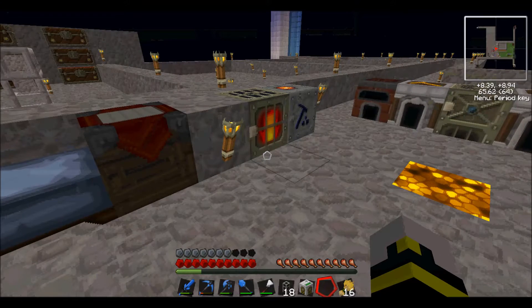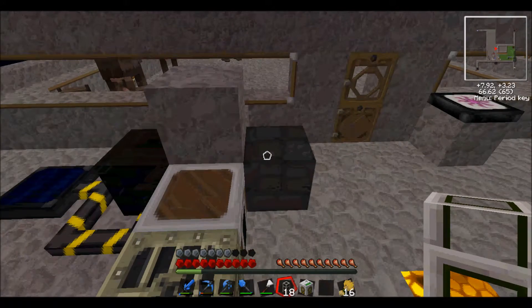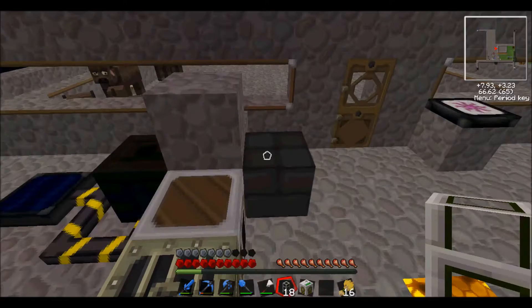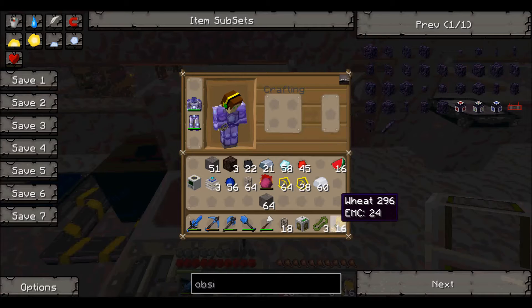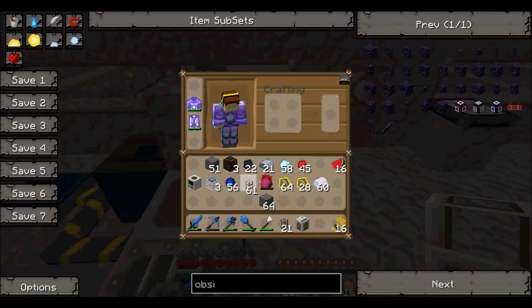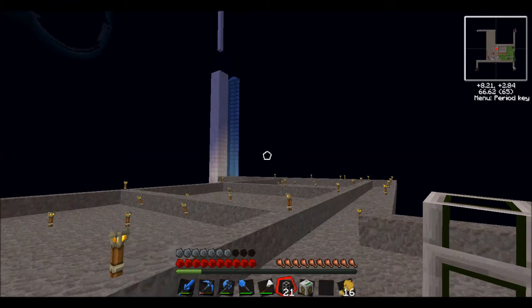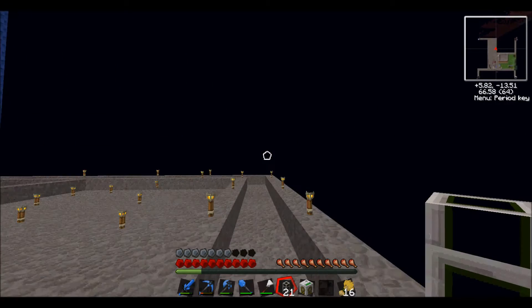I need some waterproof pipes to do that, and I only have 18 right here. Waterproof pipes are made by smelting cactus in the furnace to get cactus green, and making these pipe waterproofs, then putting them above the normal transport pipes. And now I only have 21 — that's not nearly enough, but I guess we can start placing them.